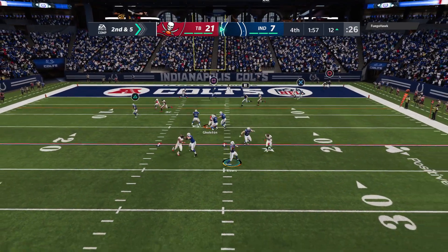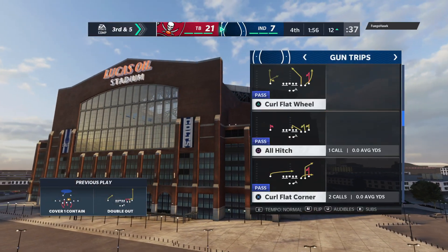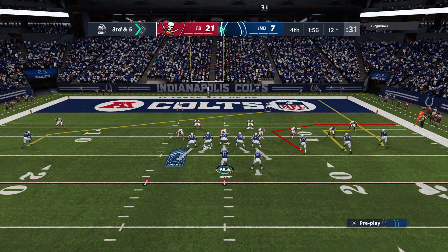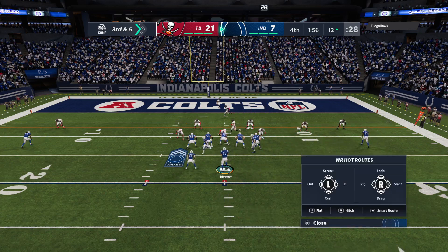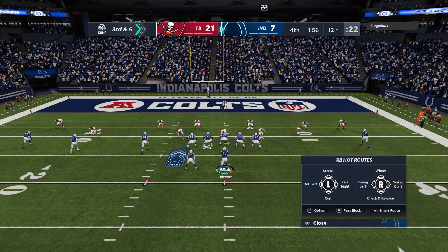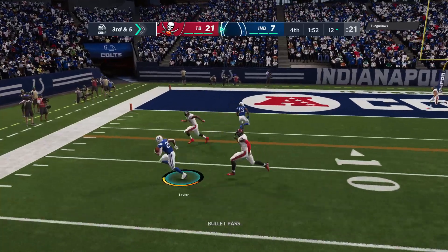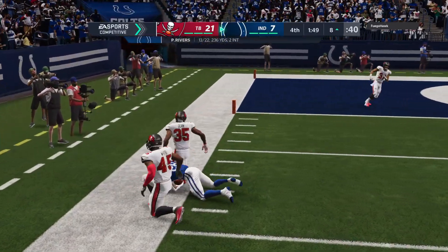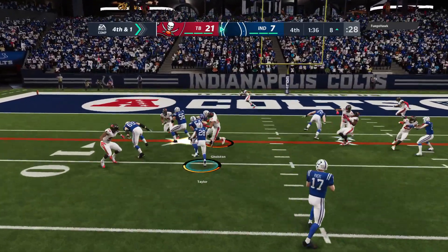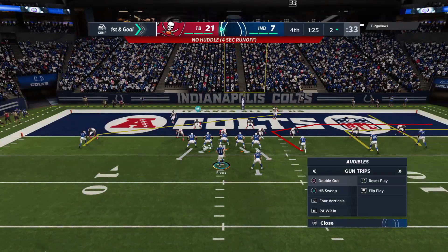They throw again on second down — Rivers, incomplete. The surprise second-round pick, Sean Bunning, gets a hand in. Quarterbacks work all the time on manipulating a defense with their eyes and head movement; in this case he just stared the receiver down, allowing excellent coverage. On third down from the gun, Rivers gets this into the hands of Taylor, marked down short — a four-yard pickup, making it fourth down. But he will have the first down as he's tackled at the two.